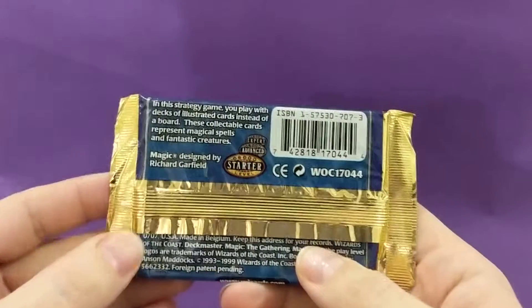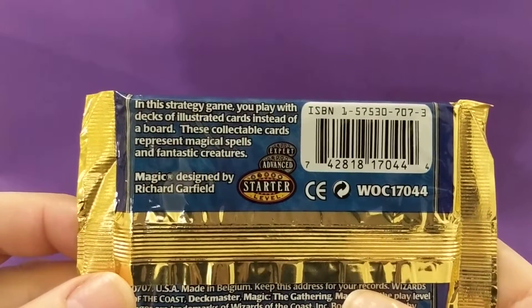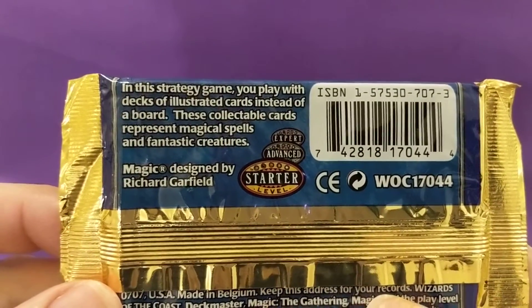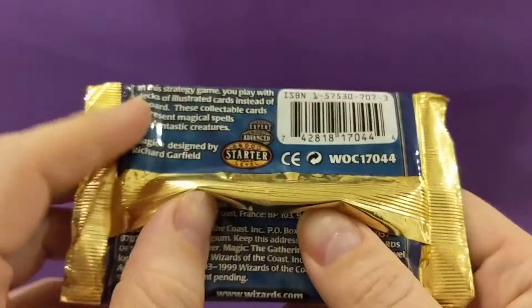Let's open a pack. A starter in this strategy game you play with decks of illustrated cards instead of a board. These collectible cards represent magical spells and fantastic creatures, designed by Richard Garfield.